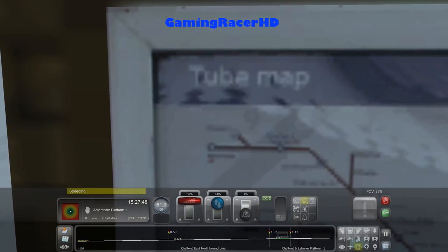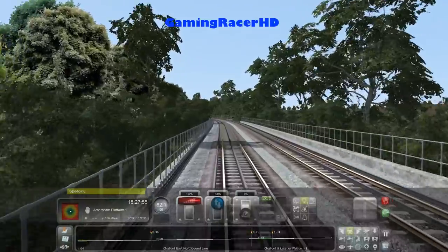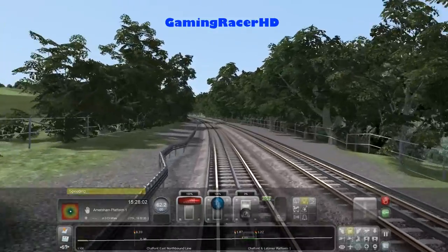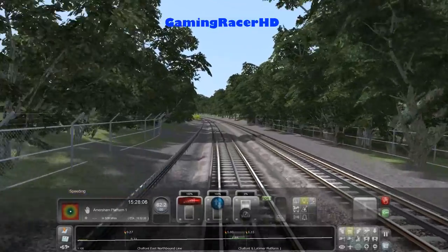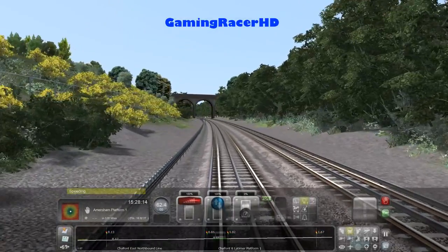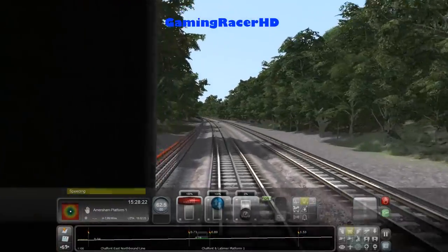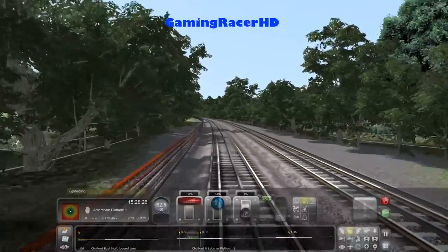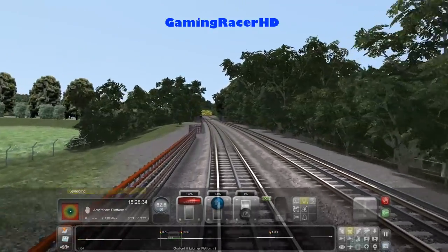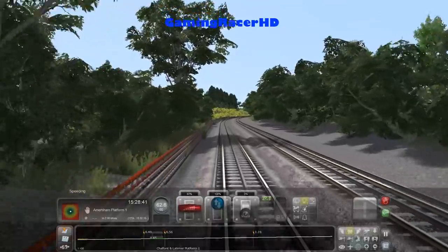Essentially we're up here on the map. Amersham is that one on the bottom, and Chesham is the one on the top. Going into Zone 8 and 9 - I don't think you can call that London, or within London; I would say it's outside London. After Chalfont and Latimer the branch line to Chesham goes off - that's the terminus - and then we're going straight towards Amersham. The route continues beyond Amersham towards Aylesbury, and that route actually continues even further, but that's only for freight services.